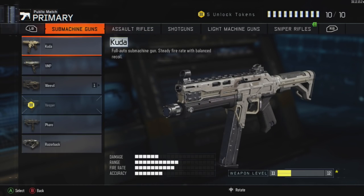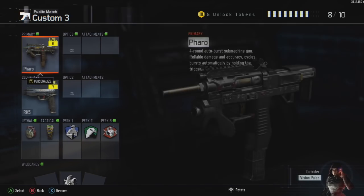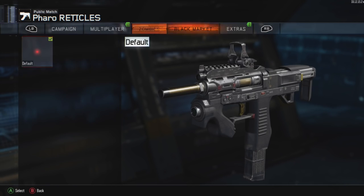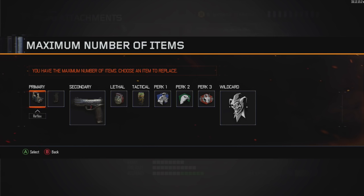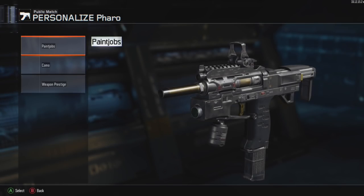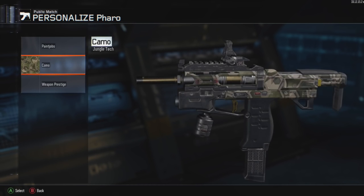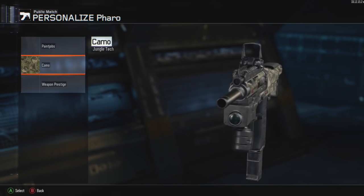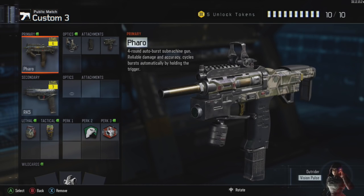We're gonna grab another submachine gun because you guys know that I love subs. The Pharaoh — four round burst — we're doing it, we're throwing on the Pharaoh. We're gonna see how we do with this bad boy. Let's get that quick draw and let's get that grip on there. It's level six, I didn't have it in the class, I haven't really played with it too much. Look at that weird little thing at the bottom — and we got a little flashlight on it, that looks pretty sweet.